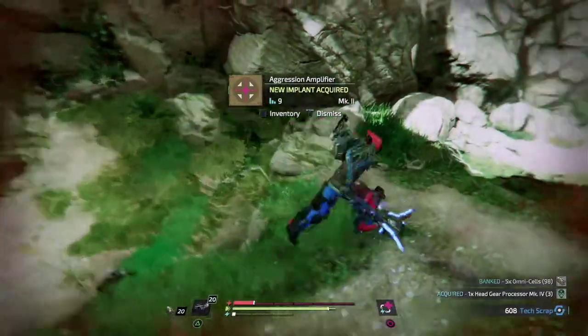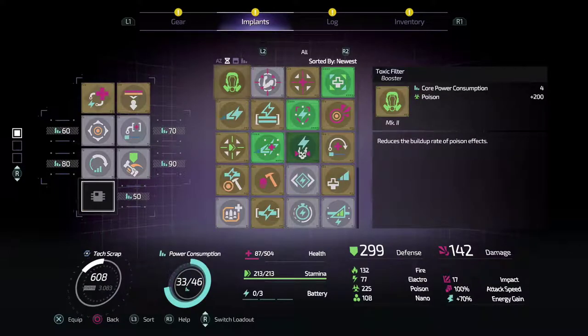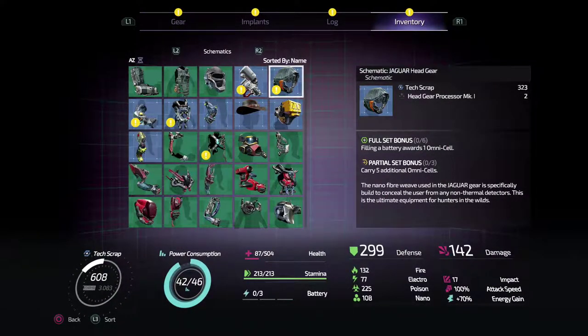New implant — let's pull back for a second. Aggression Amplifier: performing a finishing sequence restores health. That'd be really nice. It just needs a space, pretty much. Let's have that in there — very nice. Oh, Jaguar headgear! The nanofiber used in the Jaguar gear is specifically built to conceal the user from any non-thermal detectors. Partial set bonus: carry five additional omni cells. Full set: filling a battery awards one omni cell — so we can regenerate omni cells.